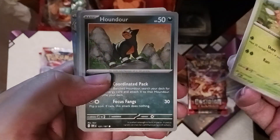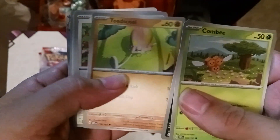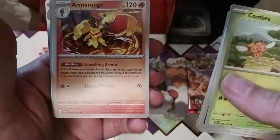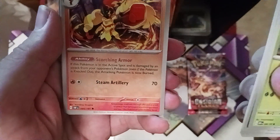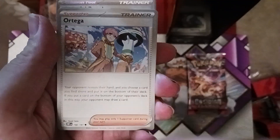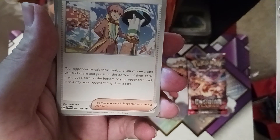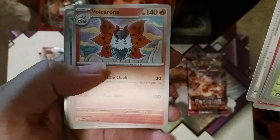Pack four: Combi, Houndour, and a very cool Toads card. Nice little Eevee card taking a walk. Armor Rouge has Scorching Armor — if it takes damage, your opponent is burnt. Ortega is a new support card: you reveal their hand, choose a card, put it at the bottom of their deck, and then they draw a card, so you can disrupt their hand a little bit.